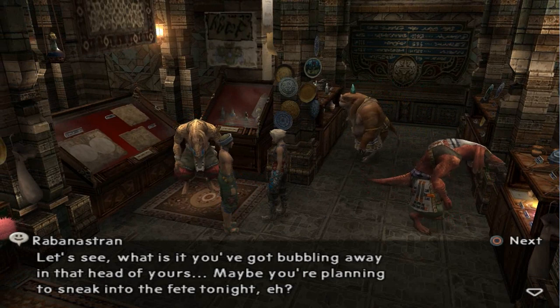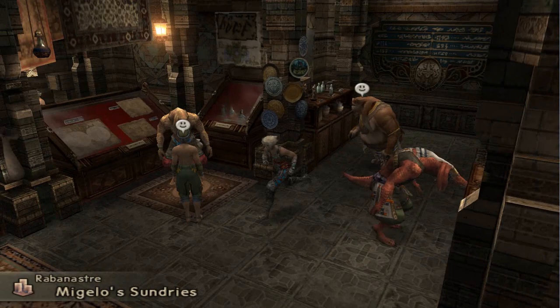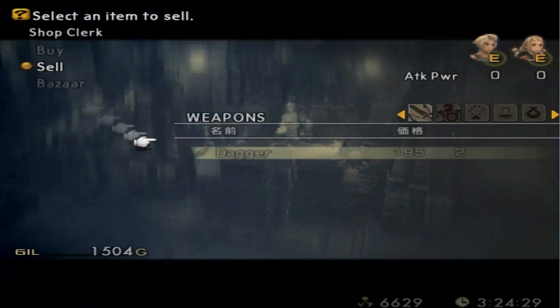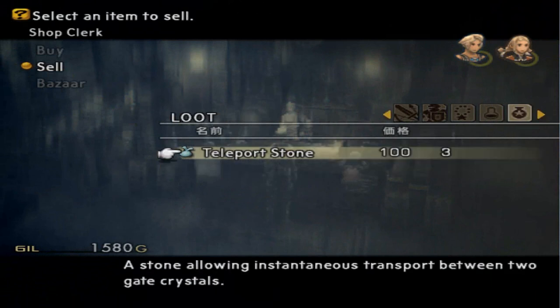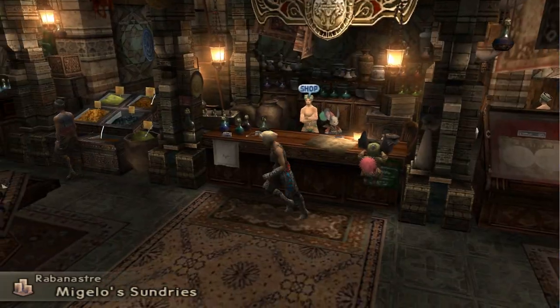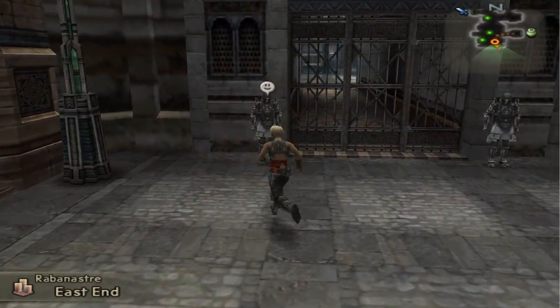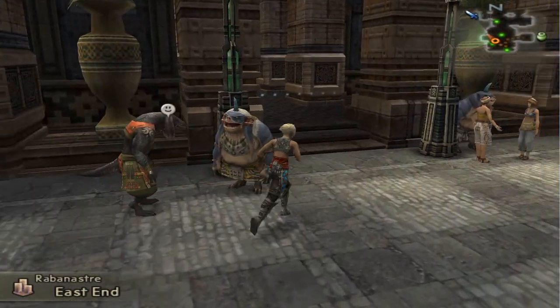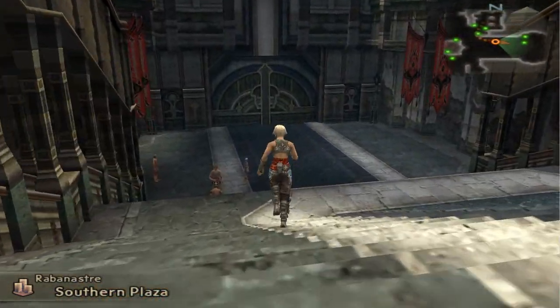Let's see what's in this area. 'What is it you've got bubbling away in that head of yours? Maybe you're planning to sneak into the fete tonight? Of course you aren't, you're not that stupid.' I don't really care about any of this. 'Welcome to Migelo's Sundries, how might I be of service?' Do I get any family discount? I'm not going to sell any of that stuff. I'll probably end up selling those teleport stones by accident one of these days. We're going to take this way to get to Lowtown because I don't feel like going back and searching for the stairs.